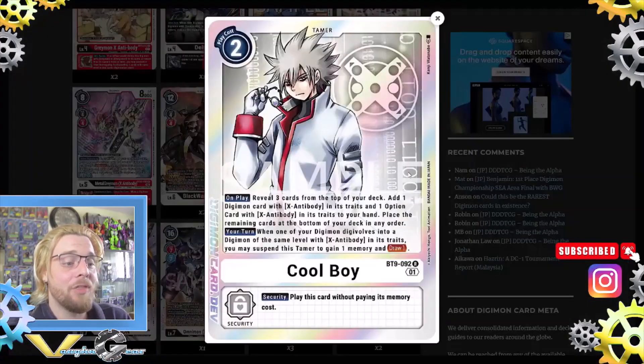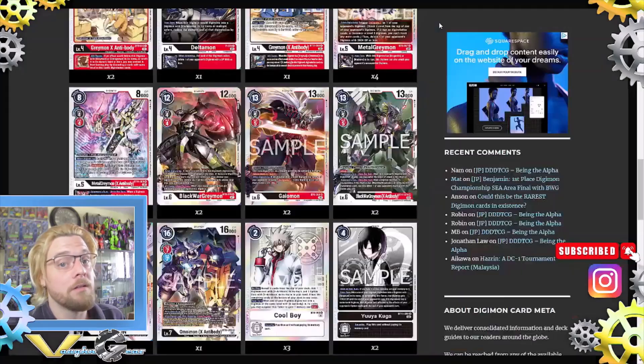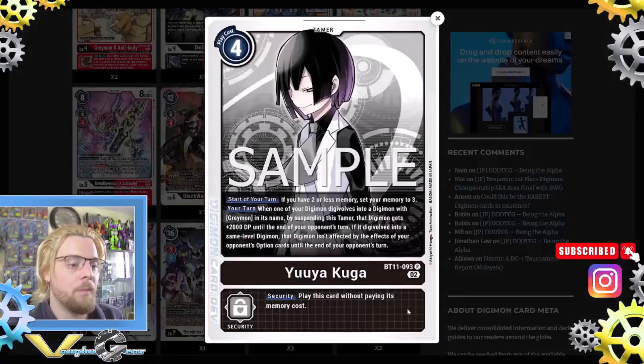Three Cool Boys tamer: on play, reveal the top three cards of your deck, add one Digimon with X Antibody in its trait and one option card that's X Antibody, place the remaining at the bottom. Additionally, your turn, when one of your Digimon digivolves into a Digimon with the same level with X Antibody in its trait, you may suspend this tamer to gain one memory and draw one card.